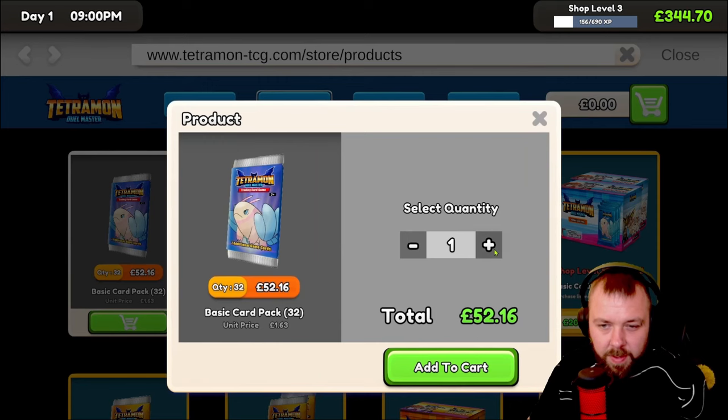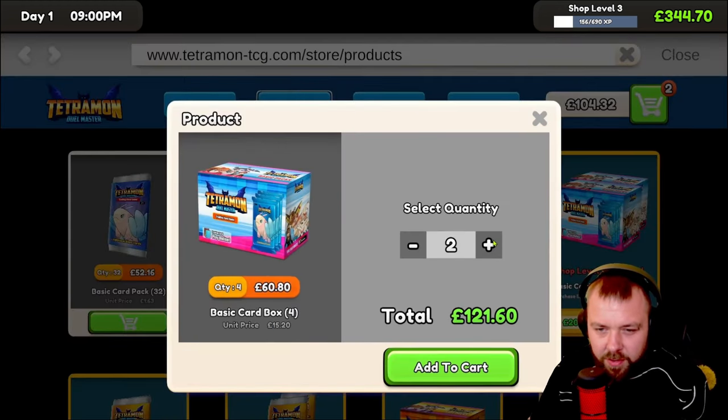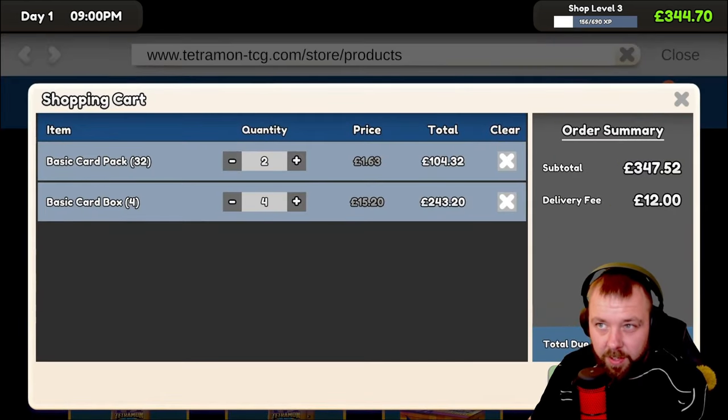Let's buy a couple of those. Is that going to be worth it? 52,600 — oh, it's exactly the same price. And then basic card box — unit price £15.20, you get four boxes there. I wonder how many of these fit on the shelf — not too sure, but we'll buy four of those. That's pretty much all of our money gone. Total due £3.59 because we've got a delivery fee. Really? A delivery fee? Okay.